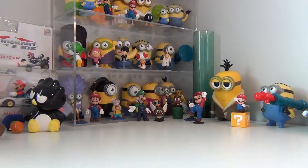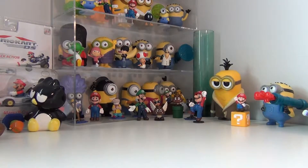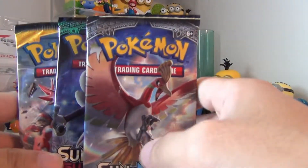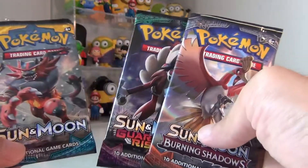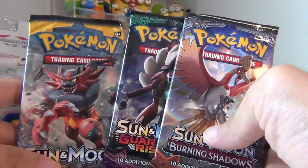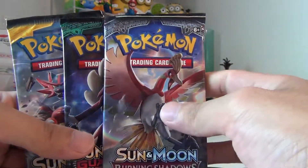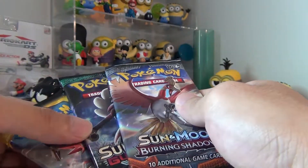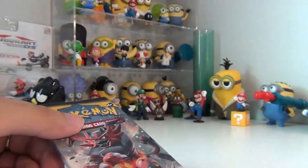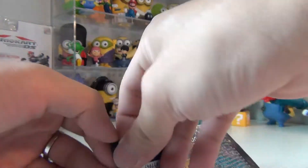Hello folks, we are back and this time we're gonna see which one will give us a better pull. We have three regular booster packs: one from the regular Sun and Moon base set, one from Guardian Rising, and one from the latest one which is Burning Shadow. Let's see which one gives us a good pull, starting from the base set and moving up to the latest.